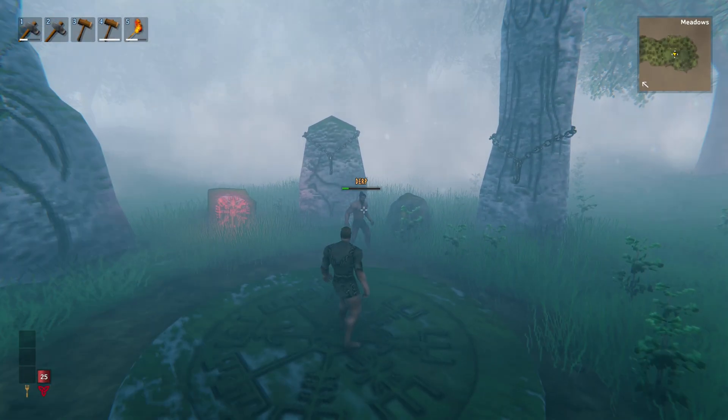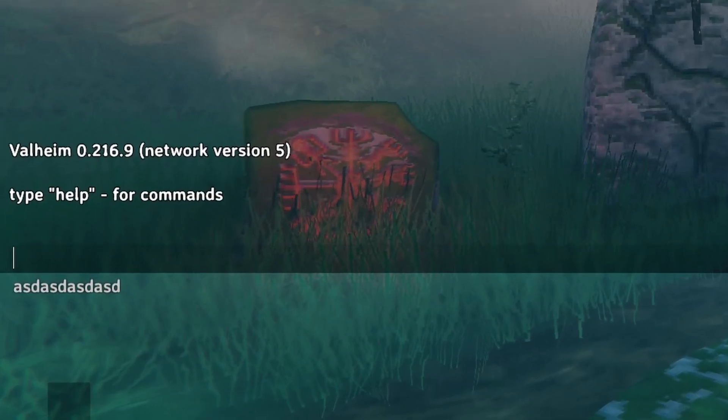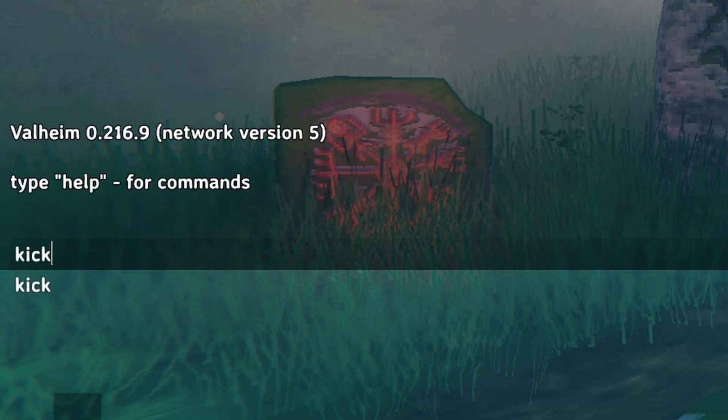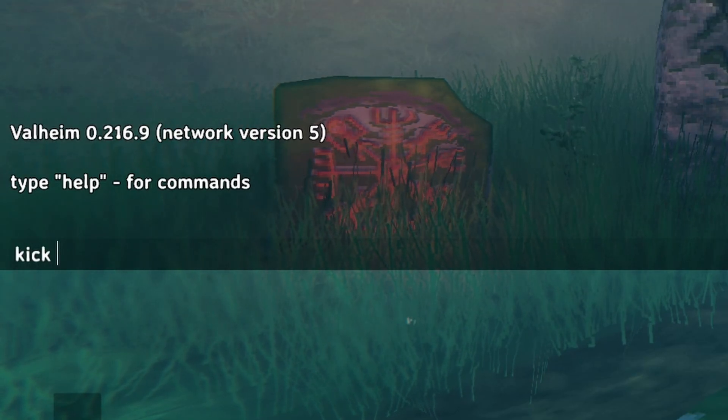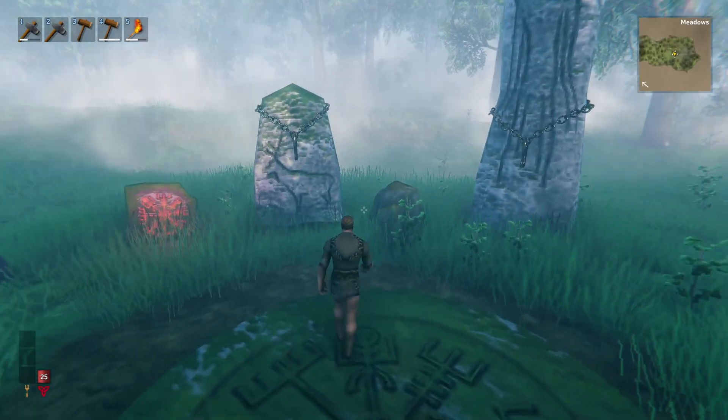The commands I'm going to show you are ban, kick, save, and I'm also going to show you how to unban people. First of all press F5 to open the console, then type kick followed by the player's username. This won't be their Steam username — it will be their character's name in Valheim. For me it's derp, so I'll simply do kick derp, and there we go — as you can see they've just been kicked.